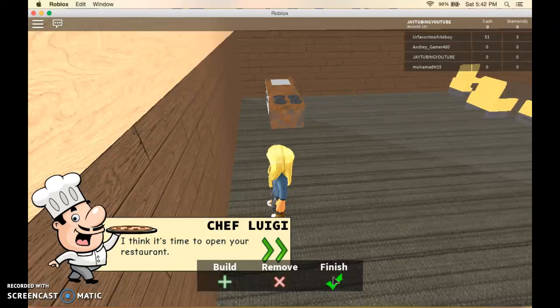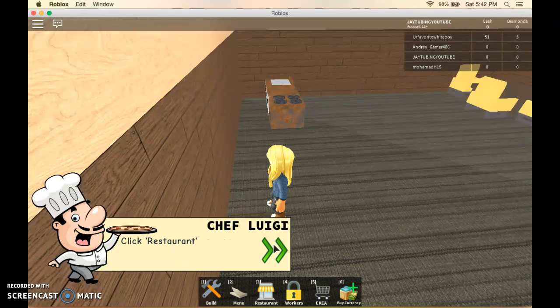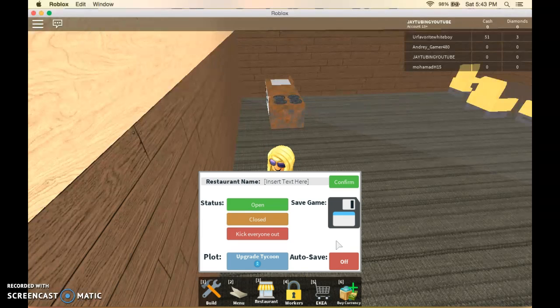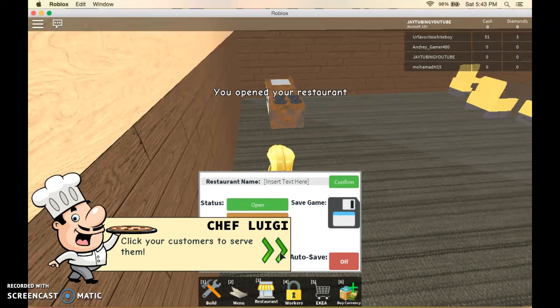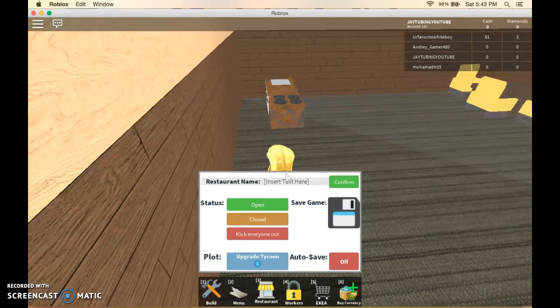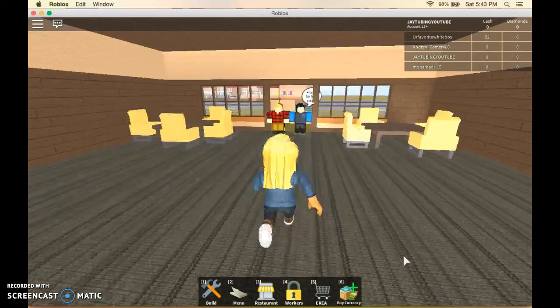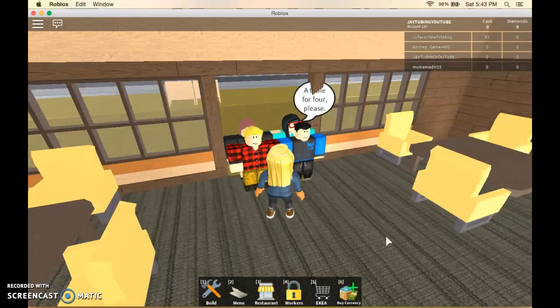I think it's time to open your restaurant. Click restaurant on your hotbar. In the settings, set your restaurant to open. Okay. Restaurant. Open. Click customers to serve them. Guys, we've got to give our restaurant a name. Comment down below what name we should give this Japanese food restaurant. Just leave the name up to you guys.